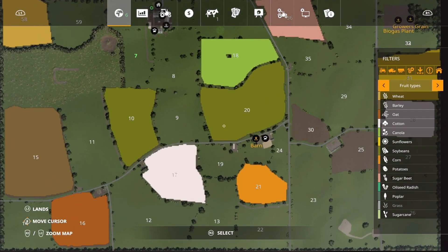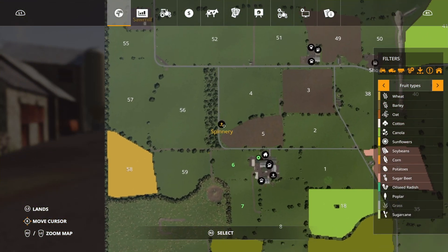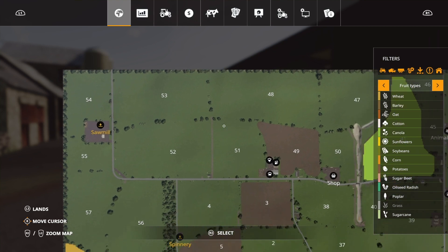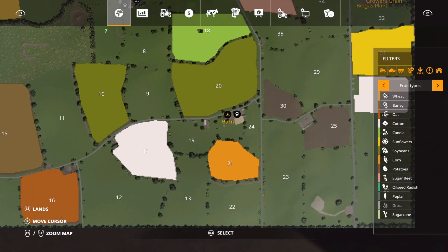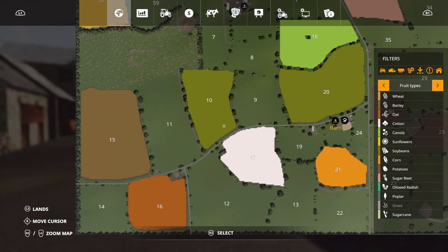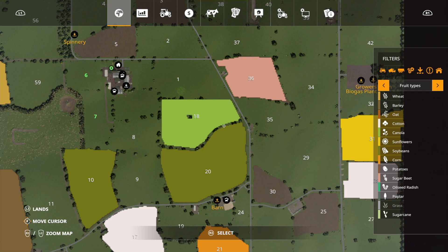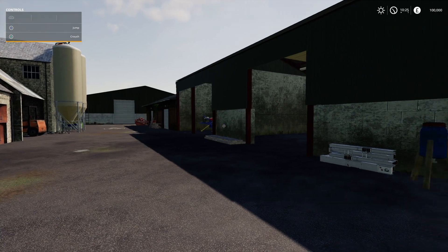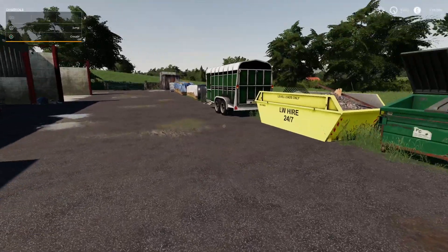It looks like we start off with field seven and field six, which are grass fields. We don't own any other field on the map. The fields are sort of small, medium and large.